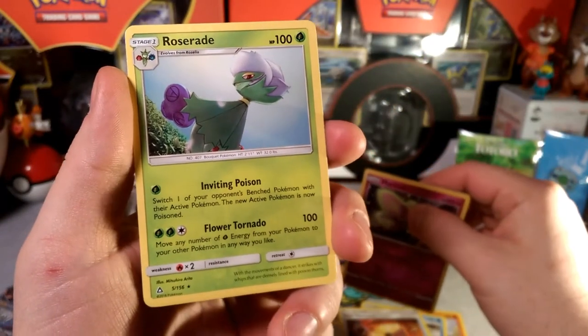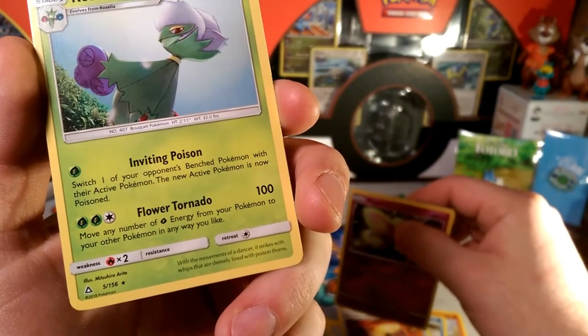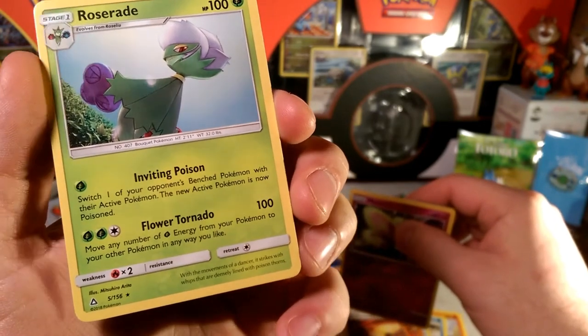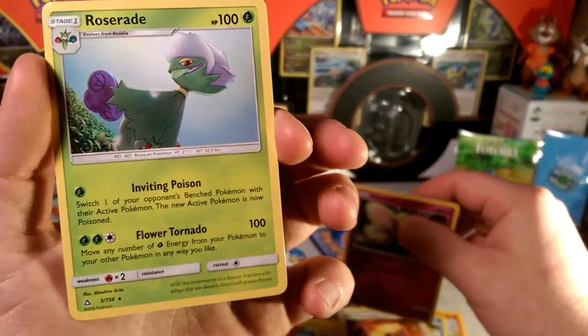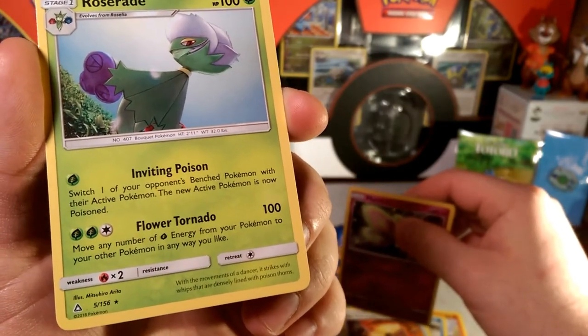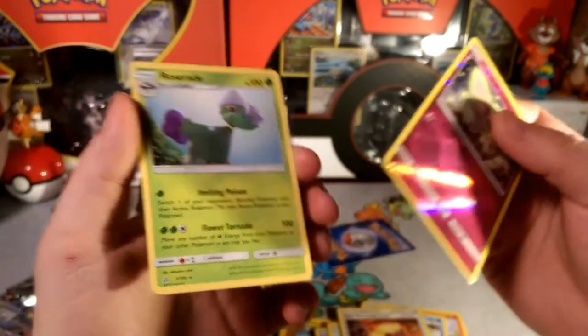And our rare is a Roserade — Inviting Poison. Switch one of the bench Pokemon with the active; the active Pokemon is now poisoned. Maybe they can pair up with Vipers, but I doubt it. Flower Tornado does 100 damage though. Pretty cool.